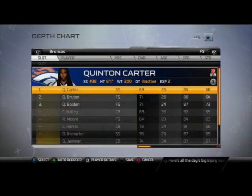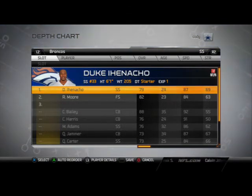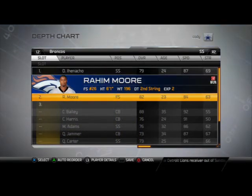Safeties — your free safety, you want Quint Carter here. He's going to be your primary user player, so just note that. Your strong safety is very important — your first-string strong safety is your blitzer, so make sure that's not Raheem Moore. That needs to be Duke Inacio — he's got good hit power.